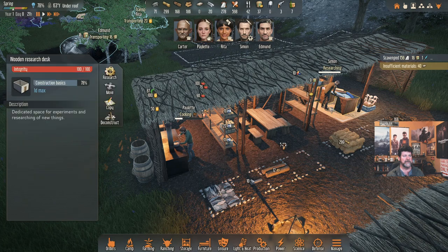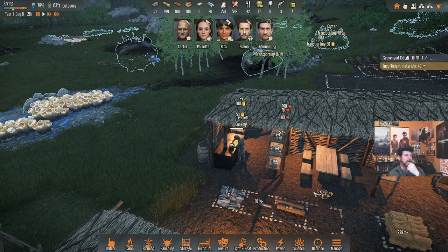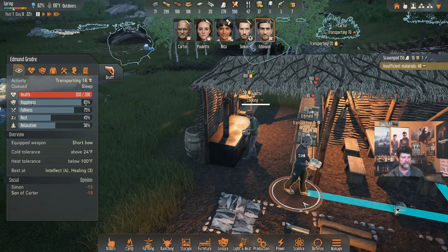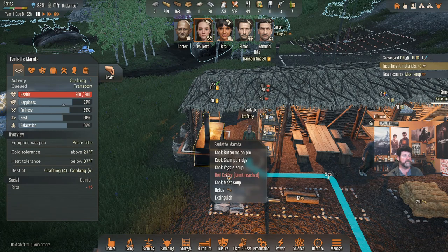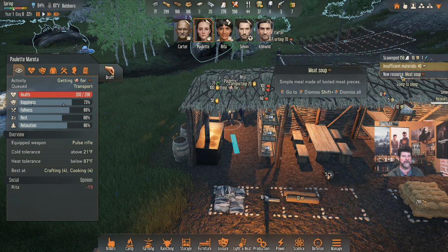Simon is working on construction basics — we need that to get the cabin laid out and start building tomorrow. Let's just watch Paulette and make sure that happens. Edmund is transporting — 16 first aid kits found, great! We have meat soup, and Paulette is going to make me some more meat soup. Then I'll have Rita make some more as well. Somebody was happy.